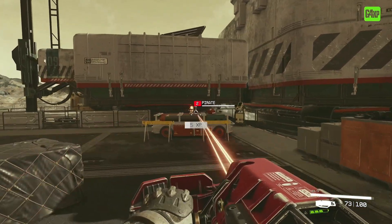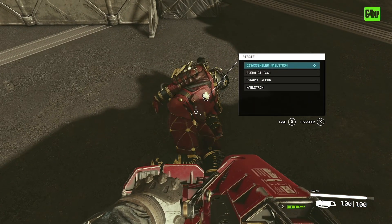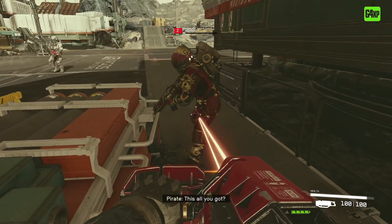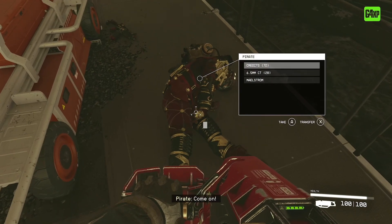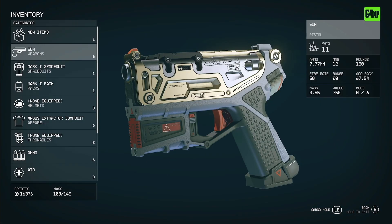So if you've played Bethesda games before, you pretty much know how to do this, even though it's not obvious. You run through, you kill all the bad guys, you're looting the heck out of the bodies, and then you accumulate a heck of a lot of weapons in your inventory. So open up your inventory by bringing up the menu, go to inventory, and go to weapons. There you go.